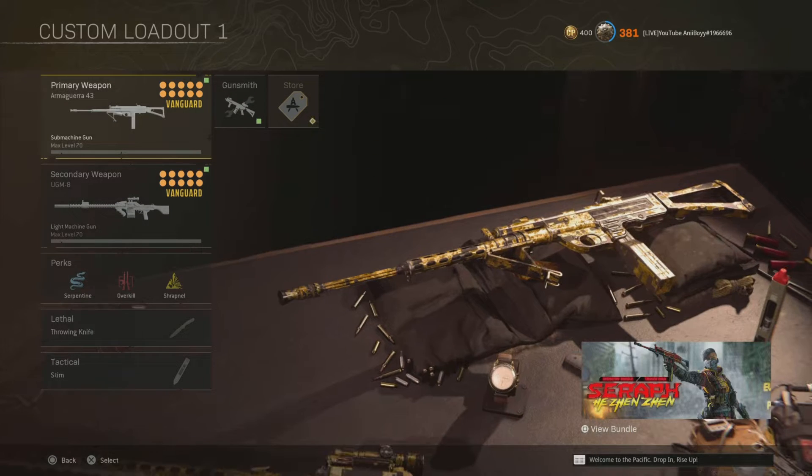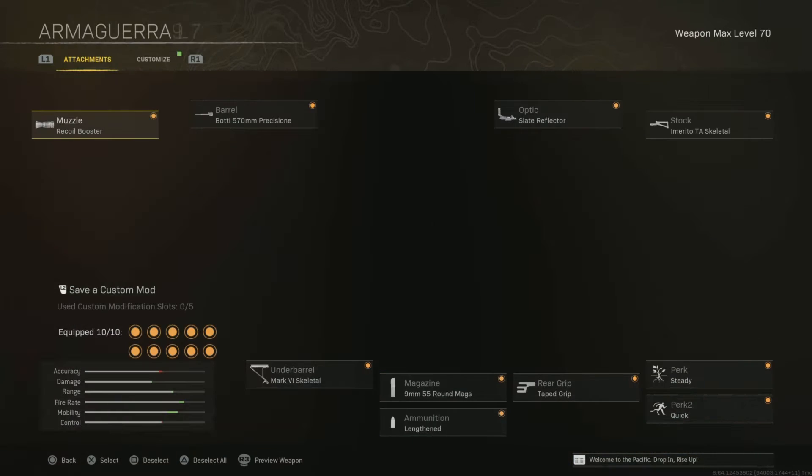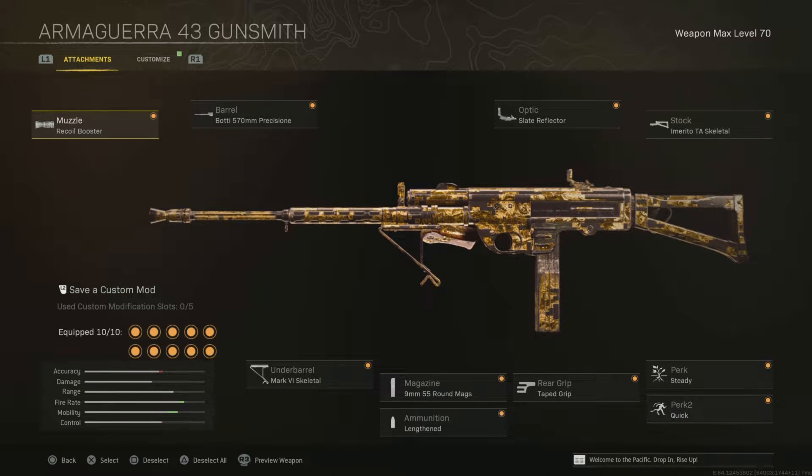First, in my opinion, the best loadout right now is the Armaguerra UGM. The attachments I have are: Recoil Booster, the Body 570, Slate Reflector, TA Skeletal, Steady, Perk 1, Perk 2, Quick Tape Grip, Lengthened, 9mm 55, and Skeletal.